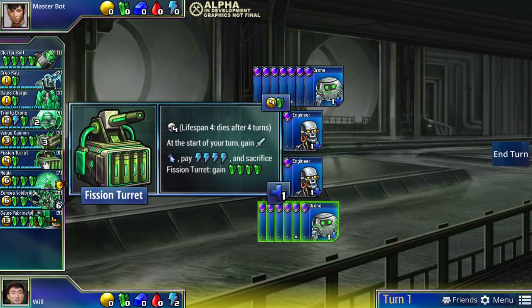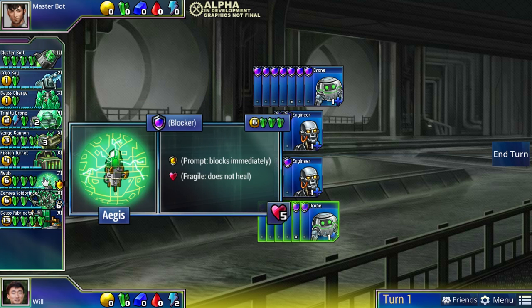Fission Turret is an example of a rushy green unit. All three colors in Prismata can be rushy or defensive with different properties. Green's way of rushing is through Fission Turret - it's very cheap as a rusher but also gives you a very smooth transition away from the rush. Since green can be stored, Fission Turret adds to this flexibility: you can rush with it, and when your opponent has put down defense and you don't need it anymore, you can convert it into a ton of green resources.